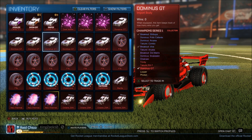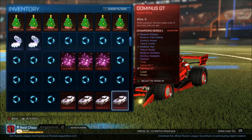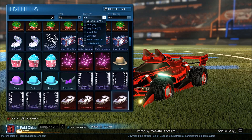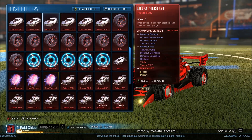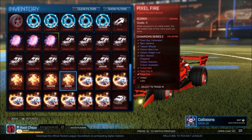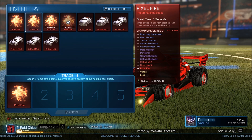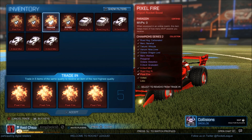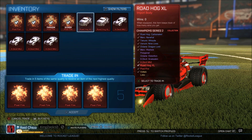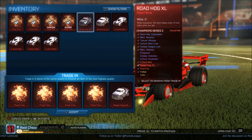We can start off with the lowest CC right now — CC1, but we only have one CC1 so that's not really what we want to do. Let's start with CC2s then. For CC2s we can get Voltaics or Lobos. Our first trade-up — we could do all the Pixel Flyers and a Roadhog.